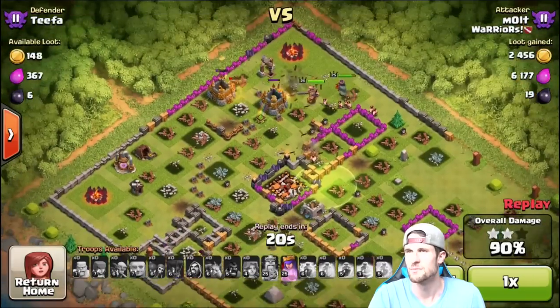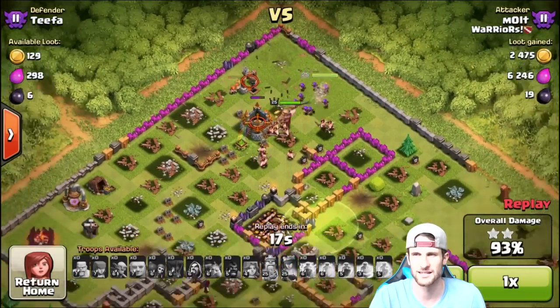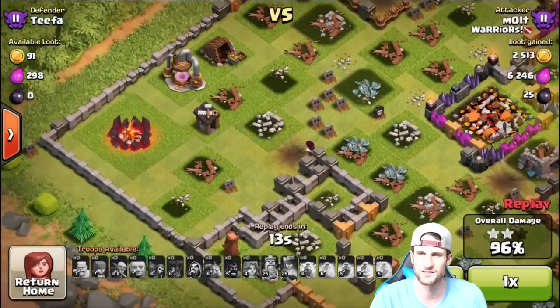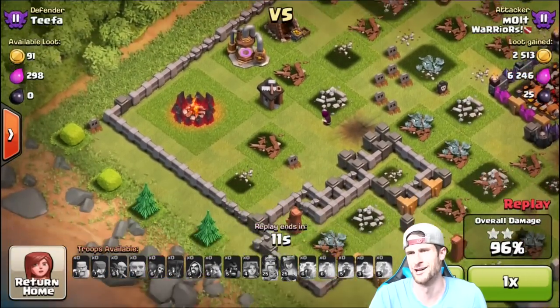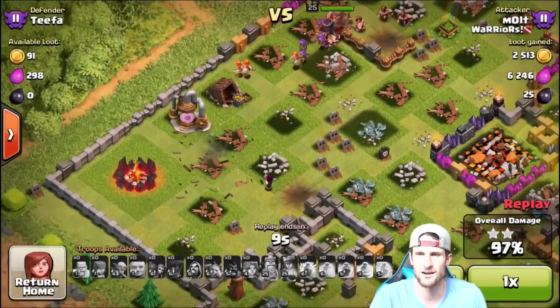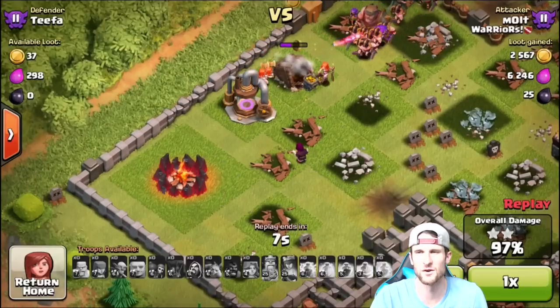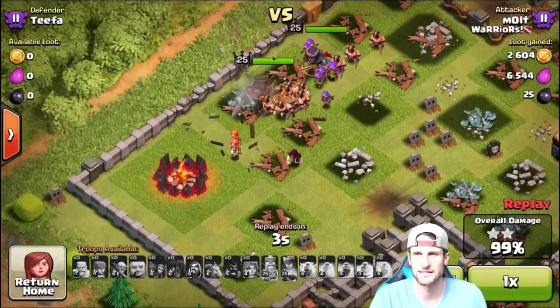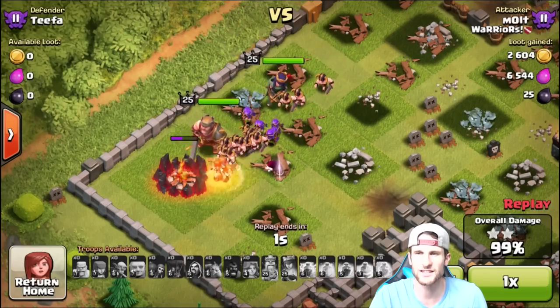Heroes are full health except the queen — there she goes, now she's full health too. This wizard's like, 'No guys, I want to be by myself, I'm lonely,' so he's over here all by his lonesome. He's probably gonna one-shot this army camp — let's see if he does it. Can he one-shot it? Shoot it — hurry!